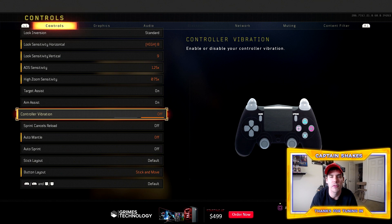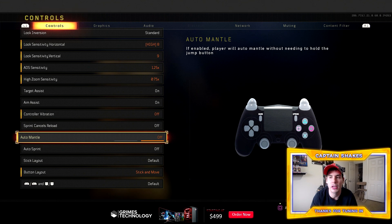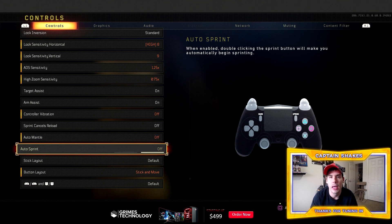Controller vibration — turn that off. Whenever I have it on it messes up my aim, so keep it off. Sprint cancels reload — keep that off, because whenever you try to reload and sprint it'll cancel the reload. Auto mantle — keep that off, because you'll mantle on top of things without even pressing the jump button. Auto sprint — I've never used this. It requires double-clicking the sprint button to auto-sprint when you can just sprint normally, so turn that off.